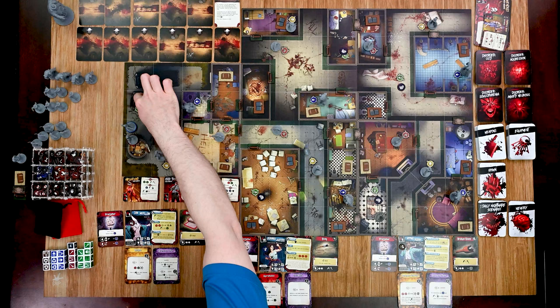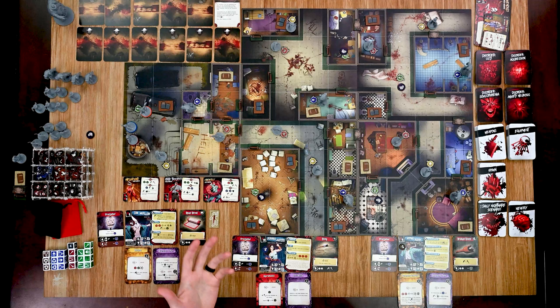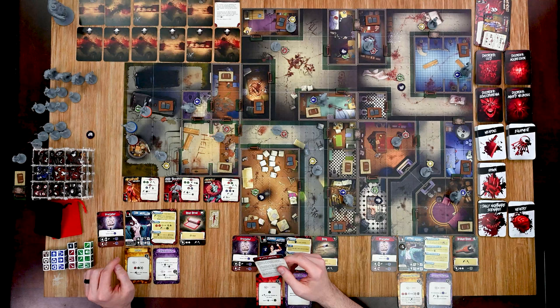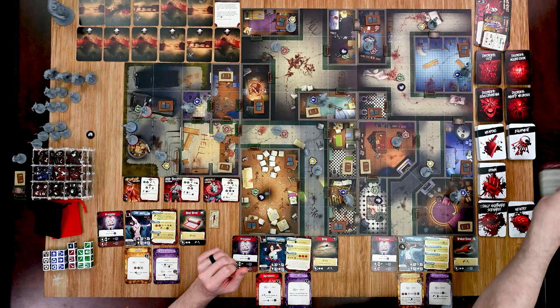The first thing I'm going to do with Gandalf is a move action, and I'll reveal this — it's a memory token. These can be good or bad. This one is called 'A Little Learning': occasionally you are asked to work as a librarian for the warden's personal collection. Aside from typical books and erotica, there's a secluded shelf filled with old tomes written in unknown languages depicting unthinkable perversions. You managed to borrow the book and learn a few things, but one thing still makes you wonder — how do you pronounce Rayleigh? Gain one disorder card, even one not listed on your character card.